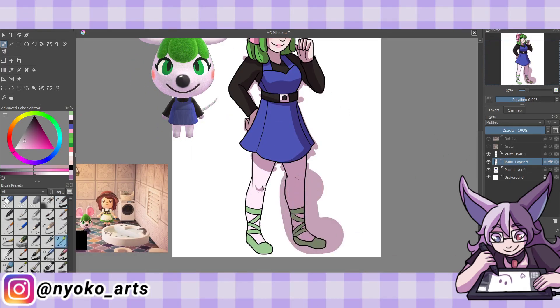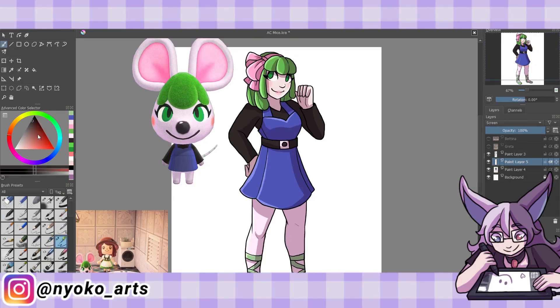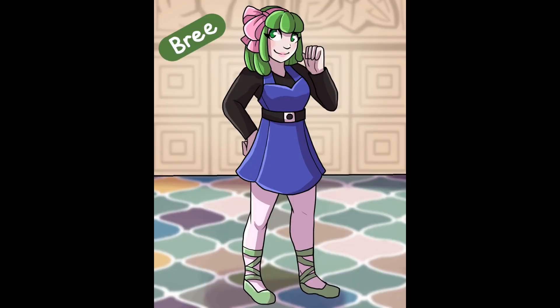I gave her light green shoes that make no sense, but they look fancy. I should really learn how to actually draw shoes one of these days. It's hard to tell due to her already being pale, but she's also wearing white tights. Here's my Bree — I really like her. I think she turned out super pretty, even if she resembles a certain character, and I'm pretty sure I made her the thumbnail for this video.